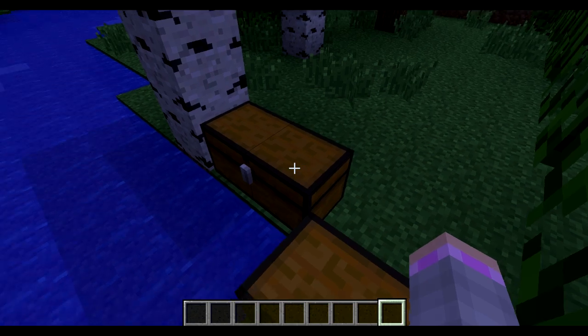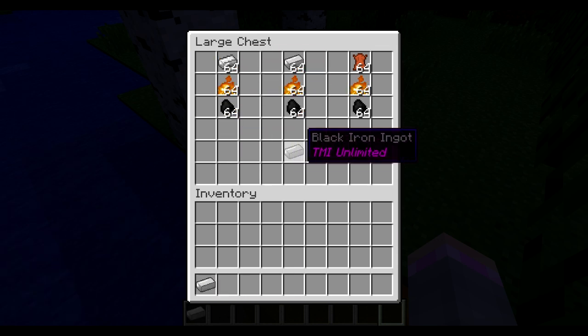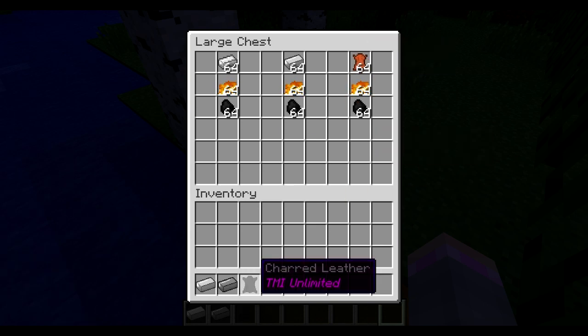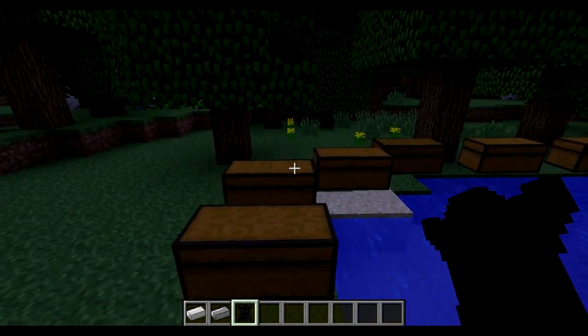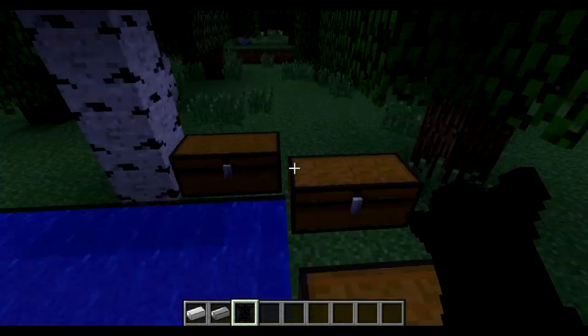The final items are made in furnaces. Coal or anything that burns, combined with Iron, will make Steel Ignit. Coal or anything that burns with Steel Ignit will make Black Iron Ignit. And anything that can burn Leather will make Charred Leather. These are the three main crafting materials, other than Iron and Diamond, to make all the items in the mod.